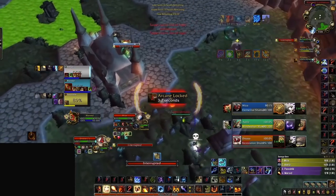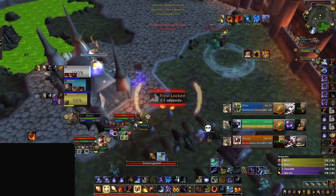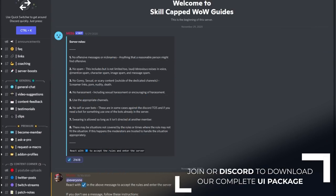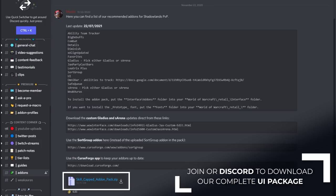This is really powerful now with the Shackles Trinket, since using your trinket while dispels are on cooldown gives you massive offensive pressure. If you want to download this exclusive version, you can find it by joining our Discord with the link below. There you will find our add-ons channel with a download link to our complete skill-capped add-on pack, which is pre-configured with all the add-ons we are covering in this video.